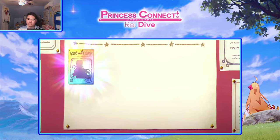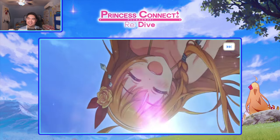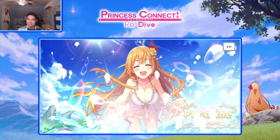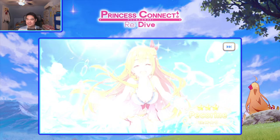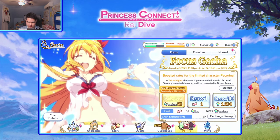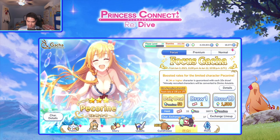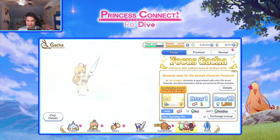Oh, we got someone new! Can you see her? I think it's her — yeah, it is her! We got her! She said something but yeah, we finally got her. I did not expect to get her but we pulled her. It took us 37 summons. The rest of the resources I'm probably going to save for the summer Kyaru. I have enough for about 130 summons but it's not a great idea to summon without being able to mercy or spark, though I wanted to summon on this game so here we are.